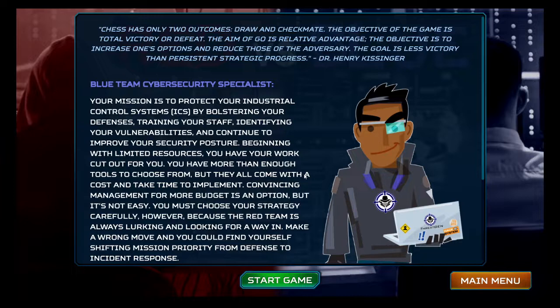We begin as a blue team cybersecurity specialist. The mission is to protect your industrial control system by bolstering your defenses, training your staff, identifying your vulnerabilities, and continuing to improve your security posture. Beginning with limited resources, you have your work cut out for you — tools come with a cost and take time to implement, convincing management for more budget is an option but not easy, and the red team is always lurking. That's a pretty succinct description of what it's like to work in cybersecurity in this sector — I can't think of a single thing that is incorrect about it.